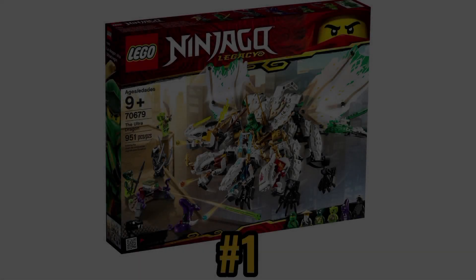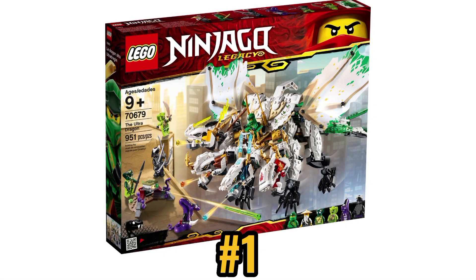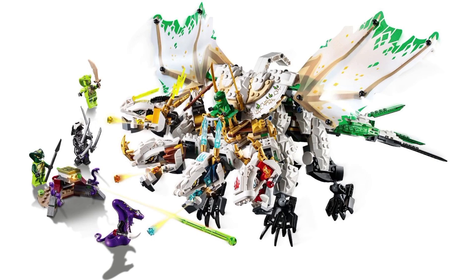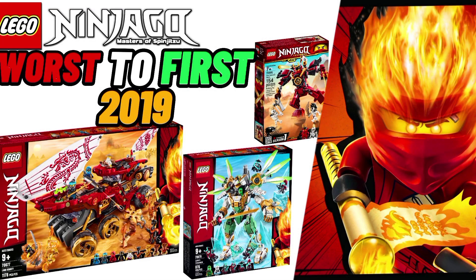And finally, the best Ninjago set of 2019 and one of the best dragon sets ever made is the Legacy Ultra Dragon. The minifigure selection is incredible, and the same can be said for the design of the dragon. I appreciate the redesigned dragon heads that look unique and stand out from one another without compromising the appearance of the set. There's also a built-in carrying handle that makes moving the set from one shelf to another super easy and practical. And that's how I'd rank every Ninjago set released in 2019 from worst to first — which was one of the best years for Ninjago sets. Let me know in the comments how you would rank these sets differently.